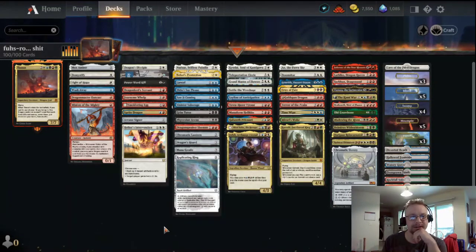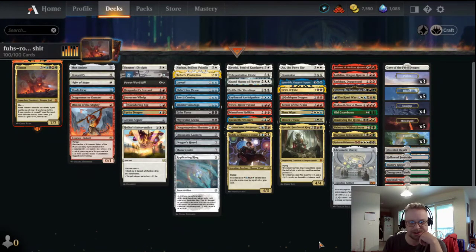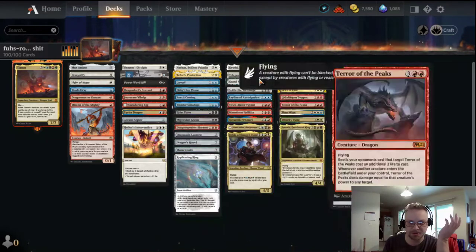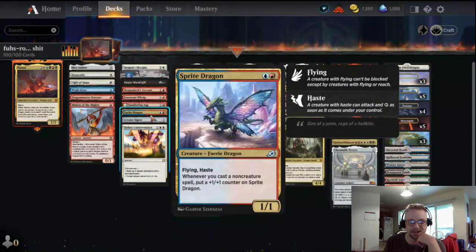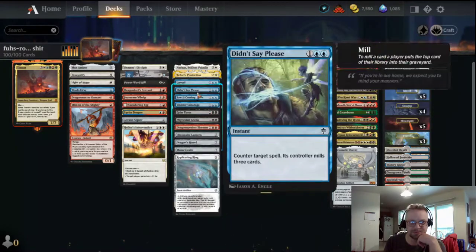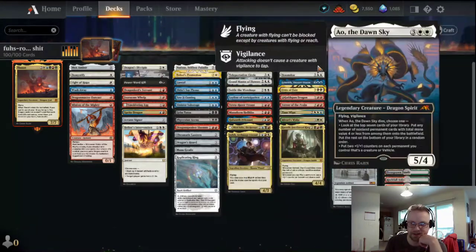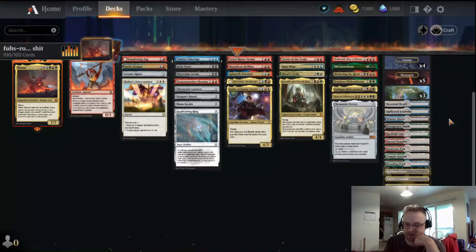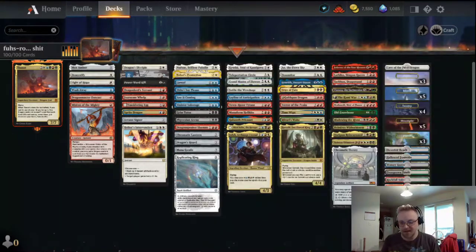What's going on guys, General Dysentery here coming at you today with some more Historic Brawl. Today we're gonna be playing Tiamat, going full dragon tribal. Got a whole bunch of ways to help get our dragons out cheaper, got some good removal, some small creatures but mostly big dragons that we like to throw out and just wreak havoc. My mana base is a little long just to have a lot of color fixing. Let's get into the first game.